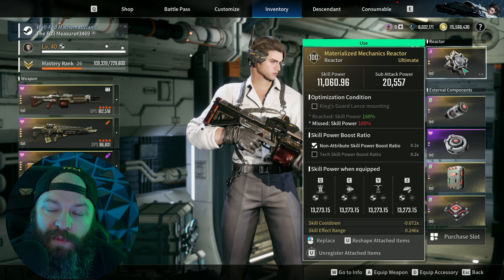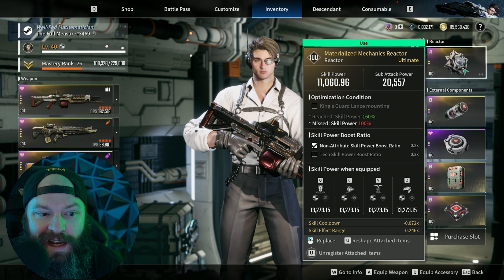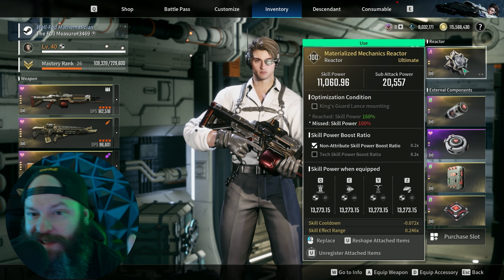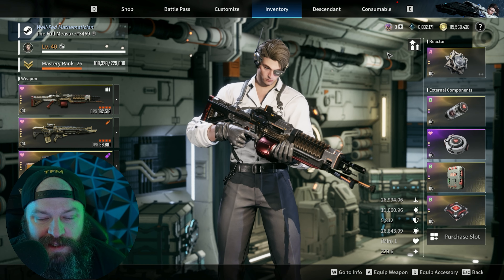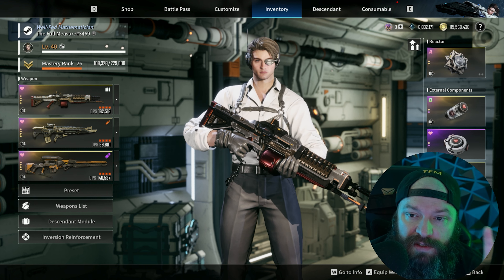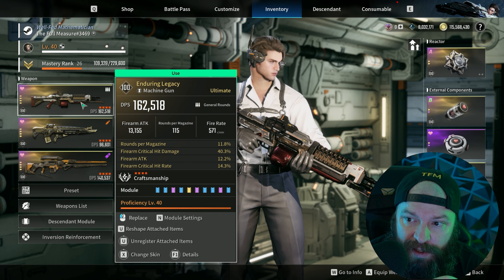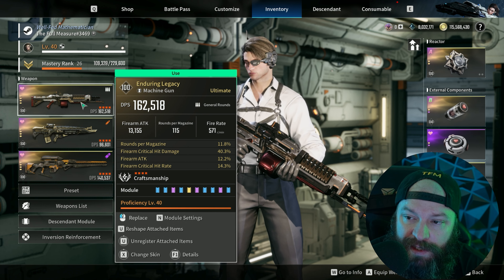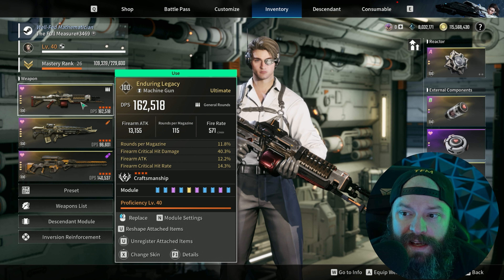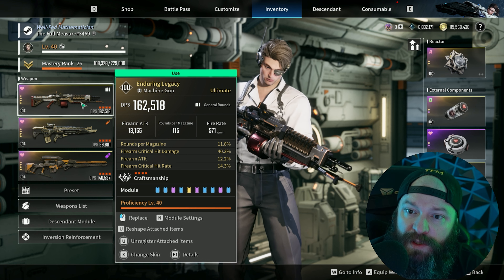I don't think there's a set bonus that's necessarily perfect for Enzo. Similarly, for my reactor I don't even have his best-in-slot with the correct attribute — I'm literally just looking for the right yellow substats: skill cooldown and skill effect range. Now for weapons: the two I'd consider really good for Enzo — first and foremost, best in slot is Enduring Legacy. It synergizes very well with his buffs, getting close to 100% crit rate, and it pushes out a huge amount of damage.